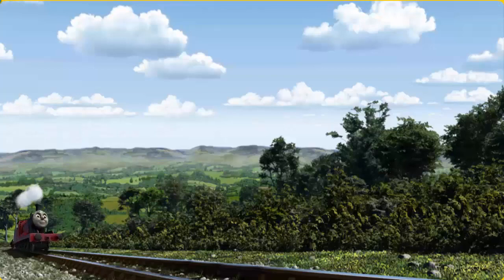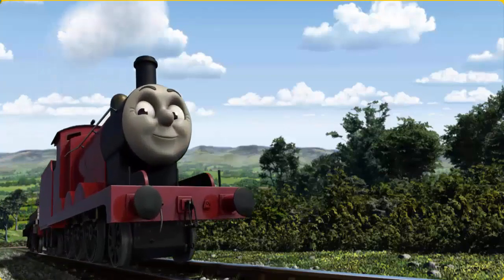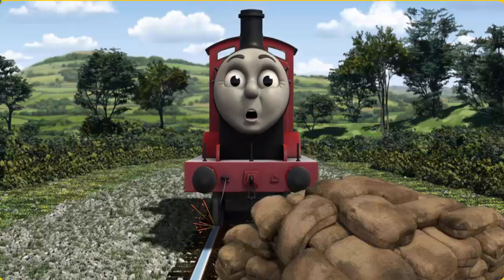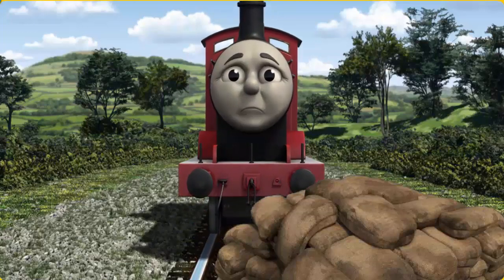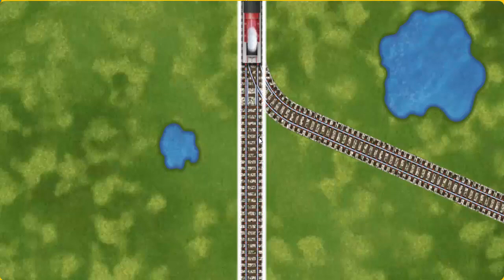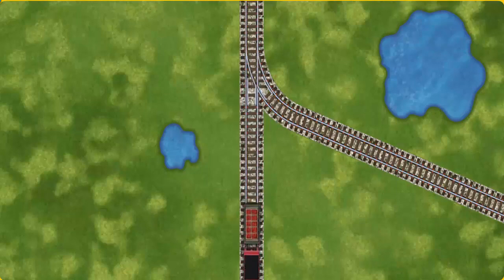James set out for Knapford Station. Suddenly, the tracks were blocked. James had to stop. He would have to go another way. Show James the track that goes nearest to the smallest pond. All clear!